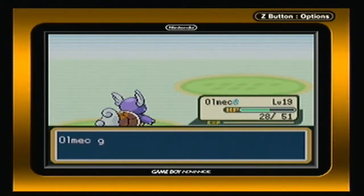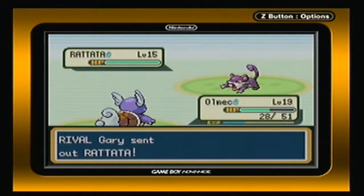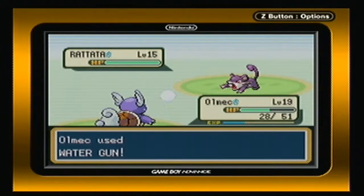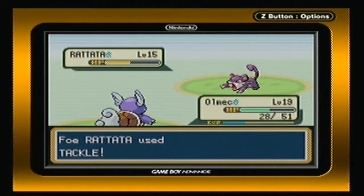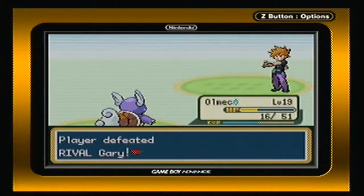Now Gary's gonna send out his last Pokémon, a Rattata. Let's see how I can do. Okay, didn't use Quick Attack. Let's Tackle. This Rattata is not gonna be that big of a deal for me, at least. Olmec took out most of Gary's team. Poor Miles.